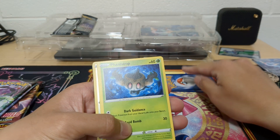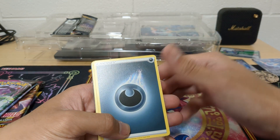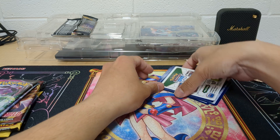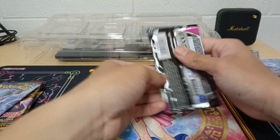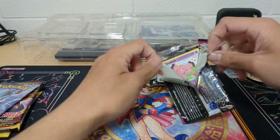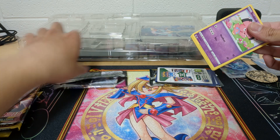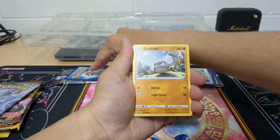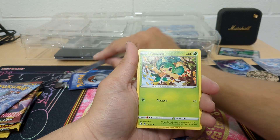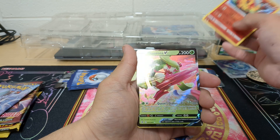Wingle. This one's Corebrik. Toxel. Toxtricity. This one's Corebrik. Energy. Cursed Shovel. Skuntank. I'm gonna have some Corebrik. Sizzlipede. Clefairy. That one's a Cottonee and a Pansage. This one's cool. Centiskorch. Who is Serena?